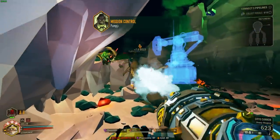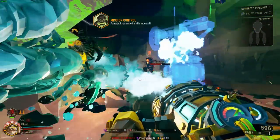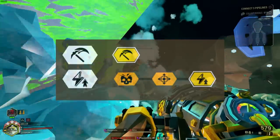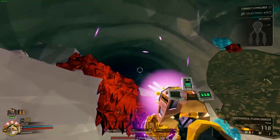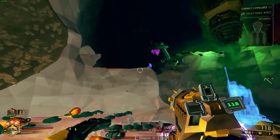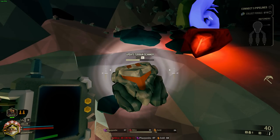Before we go into the individual classes, let's talk about general class gear. For the pickaxe, I personally take recharge speed, as I find that I need those power attacks a lot more often when playing solo — either to pick off lone enemies that I don't have teammates to kill, or just to dig through terrain by myself because I don't have a driller.